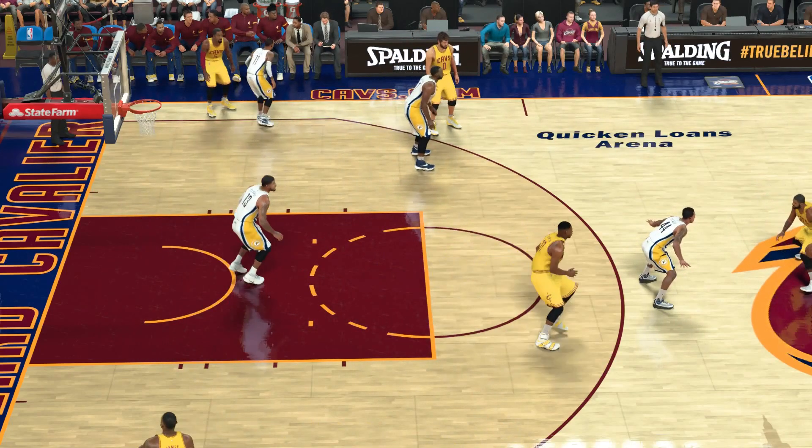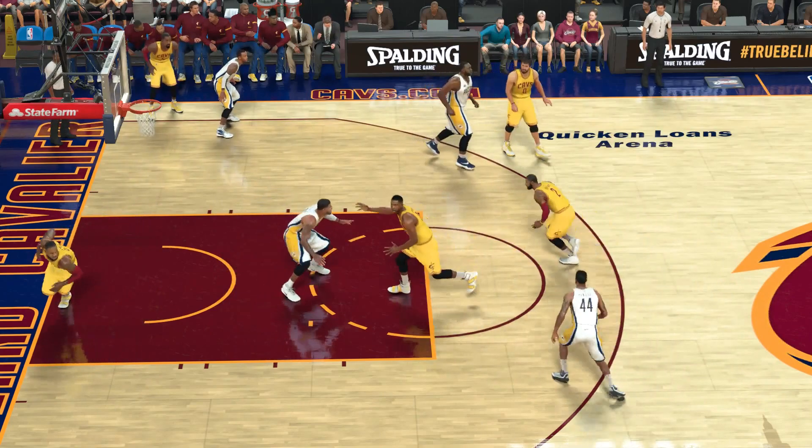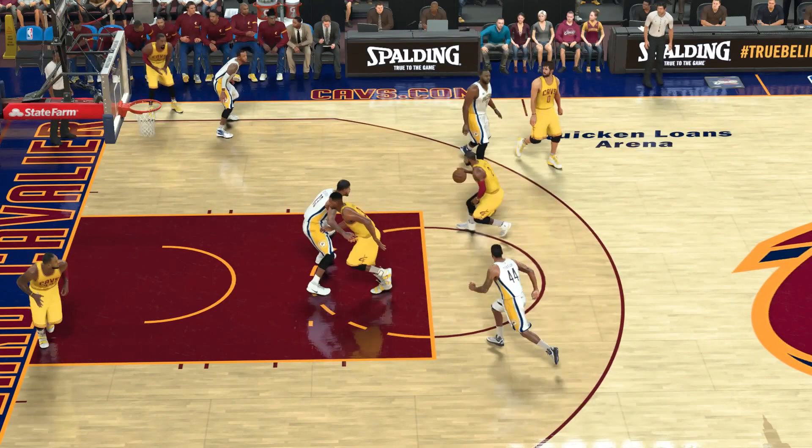A pick is going to be set — he stays between LeBron and Thompson, then picks up on Thompson. So as you can see, that's basically what Pre-Rotate does. It tells Paul George that if there's any help side defense needed, you need to pre-rotate off of LeBron to go and bring help. And that's what that does.